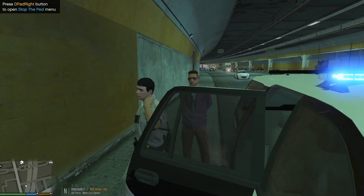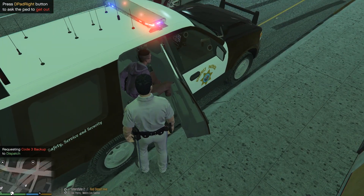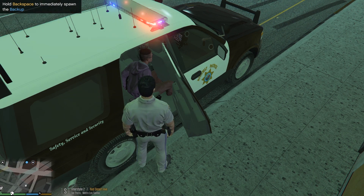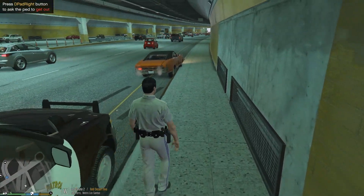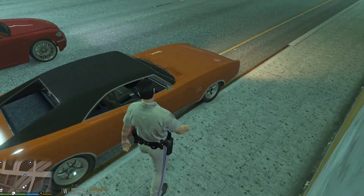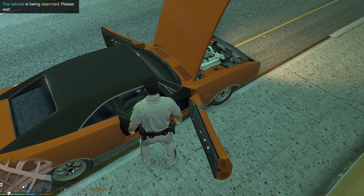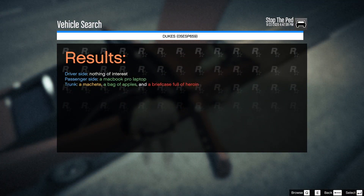Turn around so I can check real quick. Bo, turn around — what are you doing carrying a shotgun inside your sweater? It's a sawed-off shotgun, very illegal. That explains why you were nervous. 3L13, roll me additional backup code 2. Last chance, Bo — what's in that car? Am I going to find drugs, guns, or both? You're not saying anything? That's fine, I'll find out for myself. The vehicle looks damaged from running through something. We'll check inside. There it is — a briefcase full of heroin and a machete.